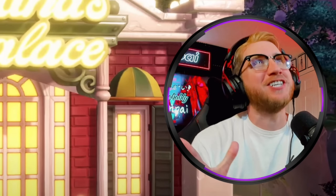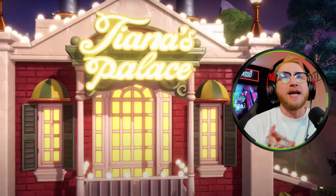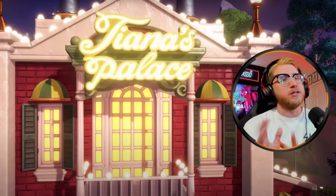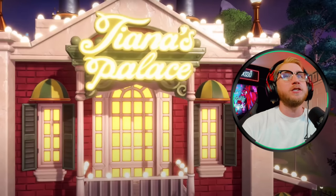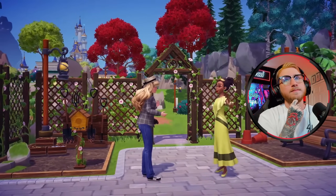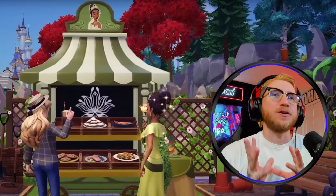Following this look at Tiana's Palace, Courtney dives into another new feature that I don't think a lot of people were expecting — a meal stall. We knew we were getting the restaurant and Tiana's home, but I don't think anybody expected a cart as well. Like we have Kristoff's stall and Mulan's stall, now we're going to have Tiana's stall. By fostering your friendship with Tiana, you'll be able to unlock Tiana's meal stall to purchase various dishes to take with you on your adventures.